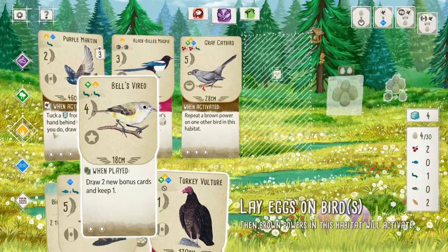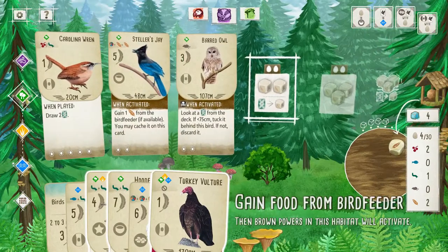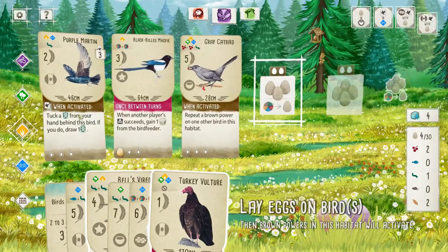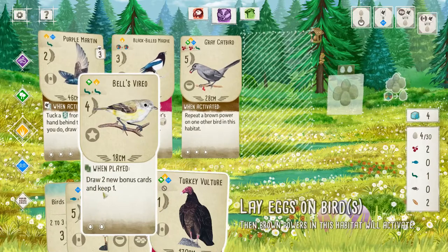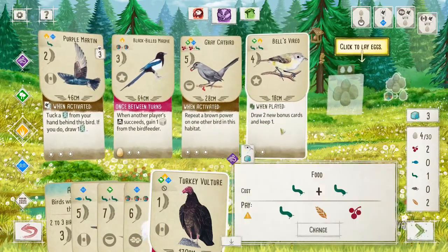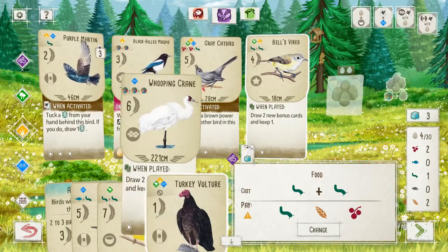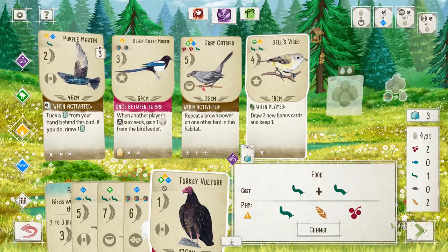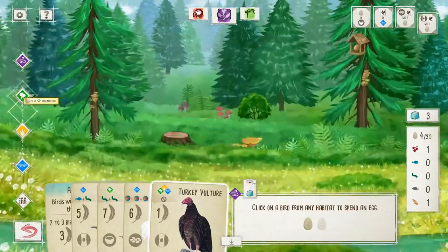I don't actually think it is worth it to take another food action at this juncture. Yeah, we can probably spam that out. So we want Bell's Vireo. We'll spend it from the Magpie and the Gull.